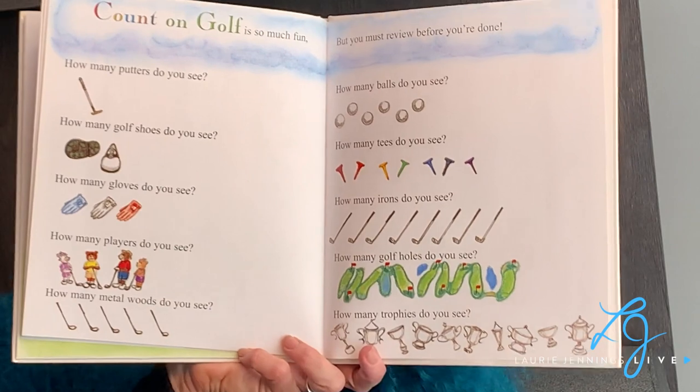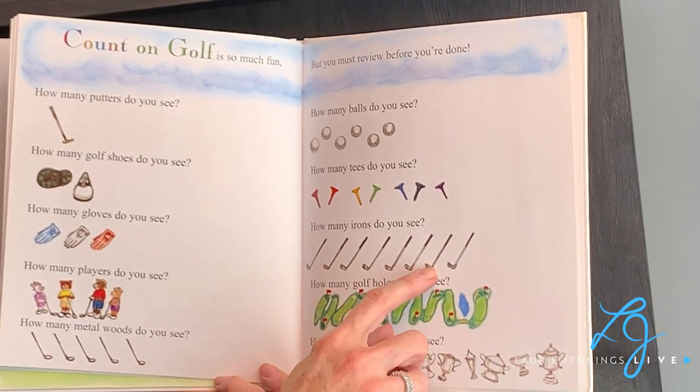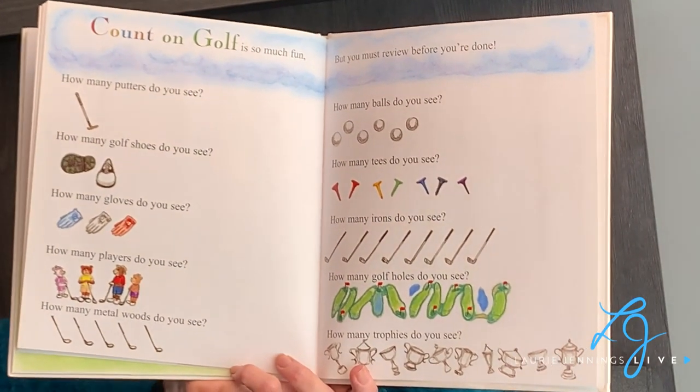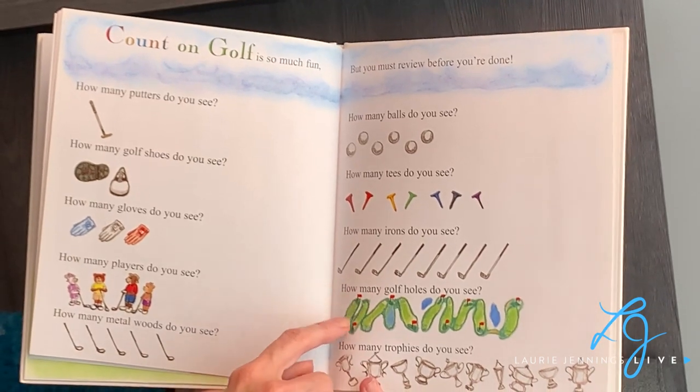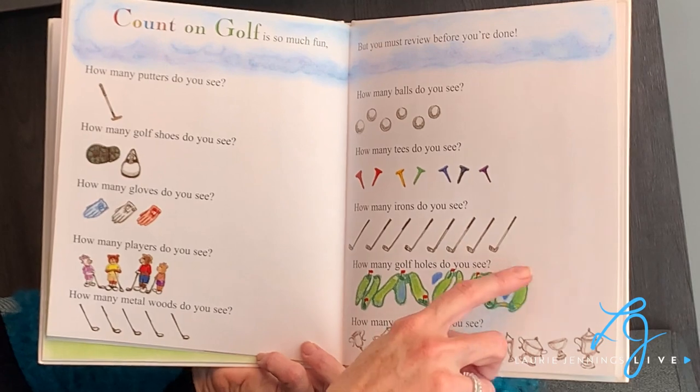How many irons do you see? One, two, three, four, five, six, seven, eight. And how many golf holes do you see? That means strips of the long grass: one, two, three, four, five, six, seven, eight, nine.